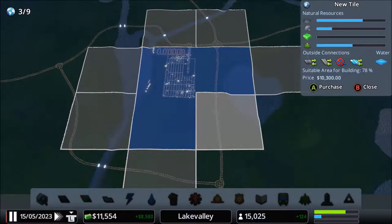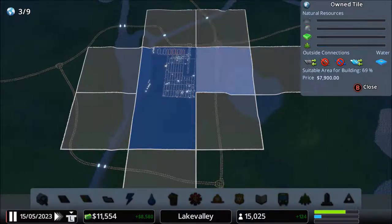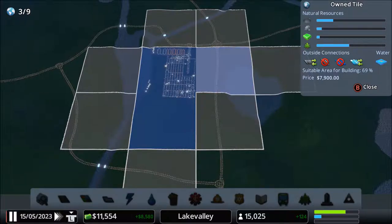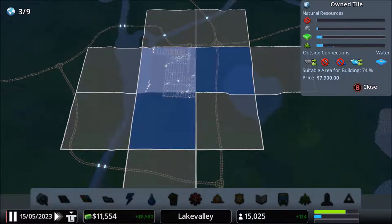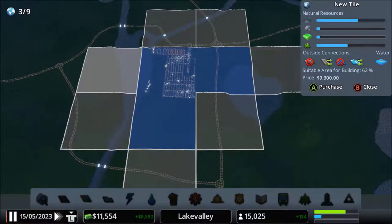Wow, that is way higher in price than the other one. How did that happen? Is it because it was connected to this one? Probably. Now that I think about it, that makes sense. There's a lot of - is that oil? It has to be. I guess there's a lot of oil on this tile, and obviously a lot of woods on this tile. There's a lot of woods in most of the areas that I own, honestly. And there's a lot of oil over here too.